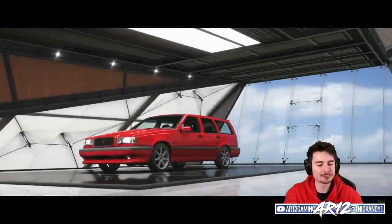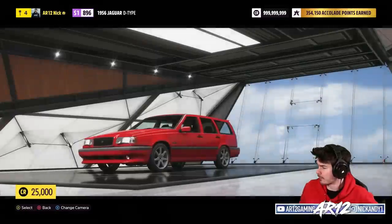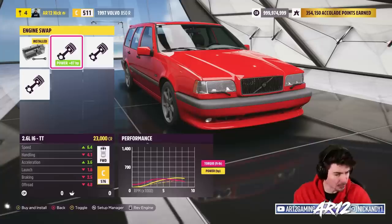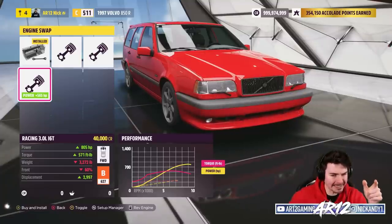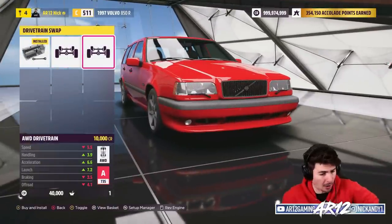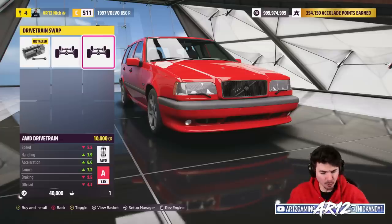We're spending 25,000 credits on the Volvo. I've got 150k left to upgrade it. We've got an RB26, a turbo rally, and a 2JZ in this thing. We drop 40,000 credits on a 2JZ, then 10,000 credits on all-wheel drive. Probably all-wheel drive — let's play it safe.